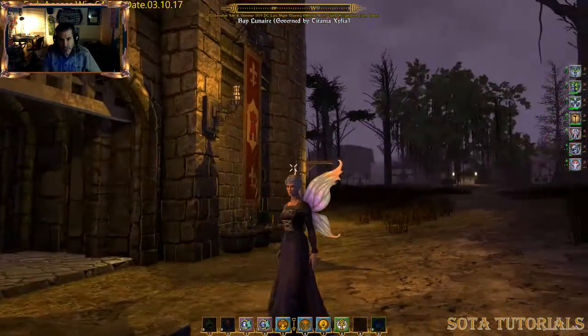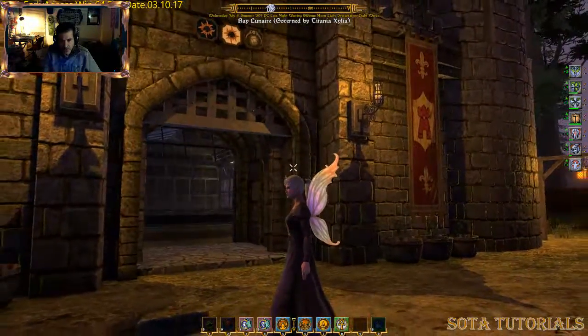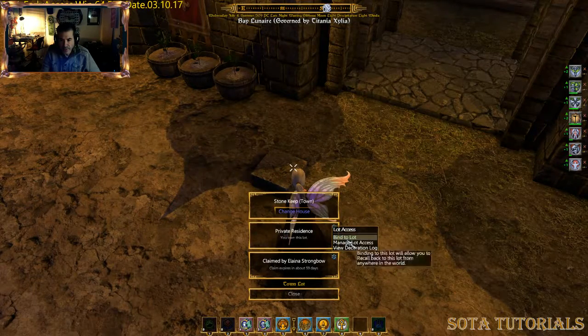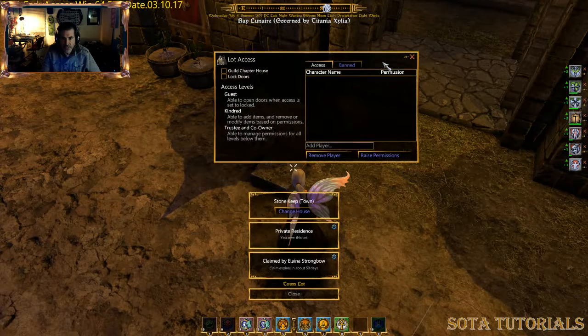I'm here at my townhome — this is a town keep, which you can see in one of the other videos. I'm going to look at the marker; you may have a sign or a stone here that's your lot or property stone. Under the residence list you can click the gear icon and go to Manage Lot Access, which brings up this screen.